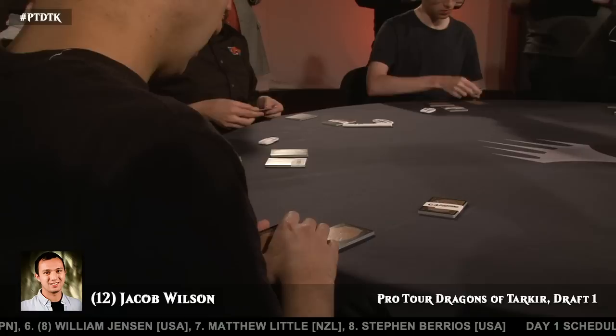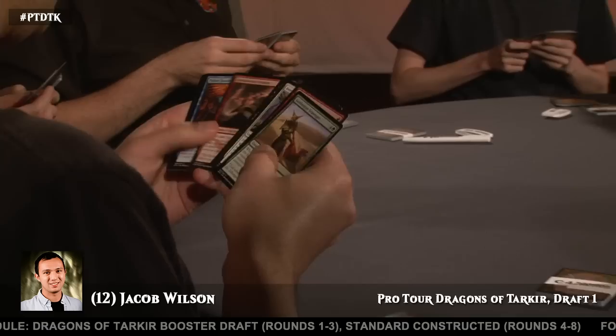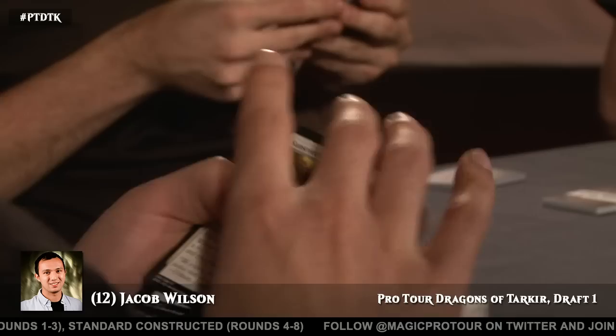I wonder if Jacob is supposed to be in blue-black and just looking for the option to splash Ojitai if possible. Sometimes you have to give up on it — it depends on which dual lands get opened out of the Fate Reforged pack. I think if he could go back and do the pack over again, that's what he would do. But it's so hard — when do you give up on Dragonlord Ojitai? If he hadn't started with a bomb blue-white rare, maybe it's easier to give up, but Dragonlord Ojitai is one of the best cards in the format.